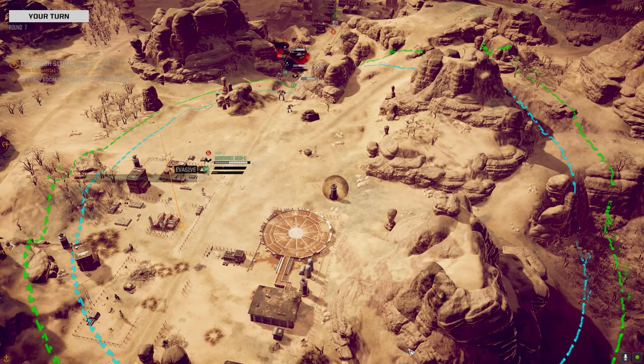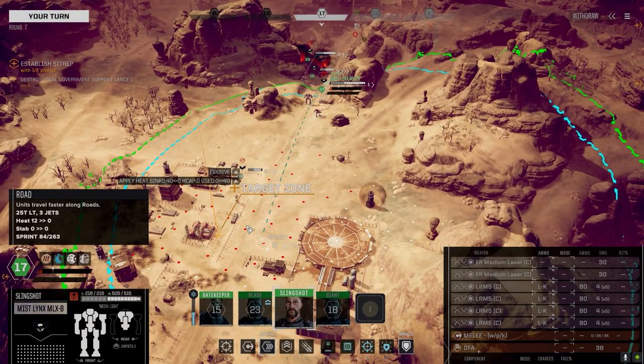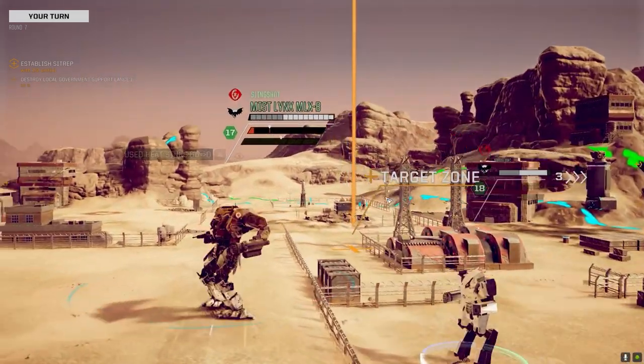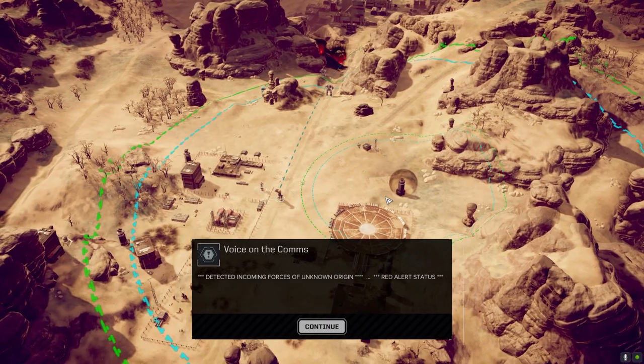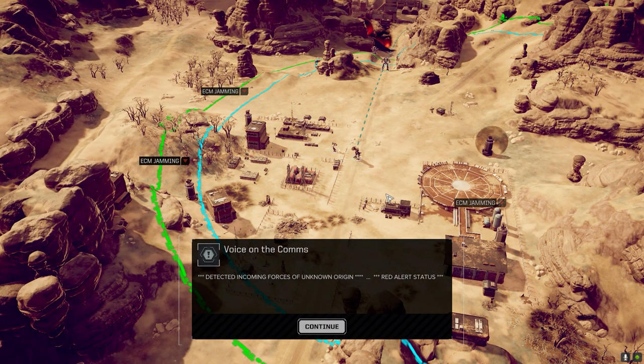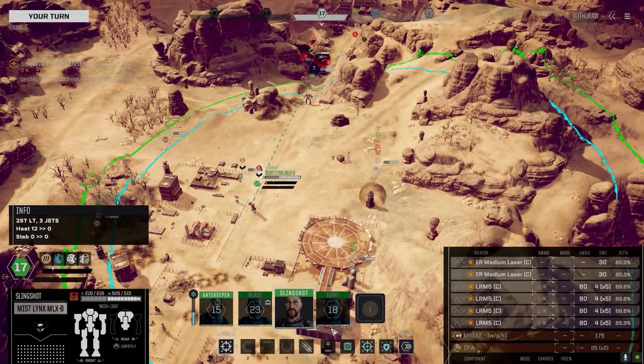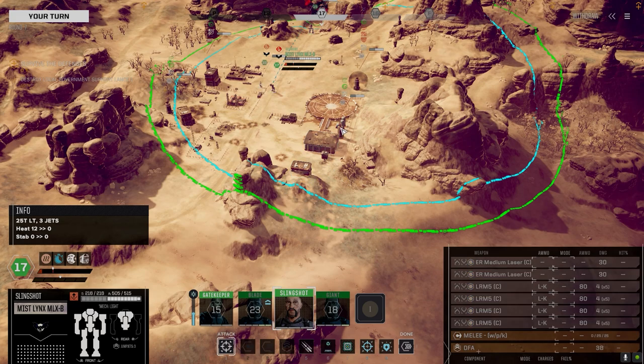This will be two of two units. Excellent! Detected incoming forces of unknown origin — red alert status. We're always on red alert, we've got defenses fully primed. Wait, is this the enemy turrets? No, because we would have the ability to target them — that's got to be our turrets.